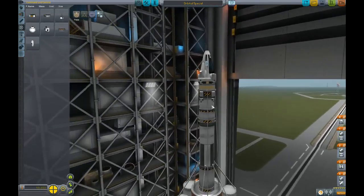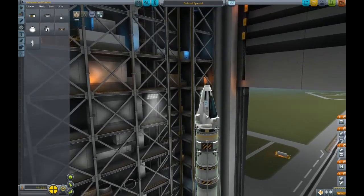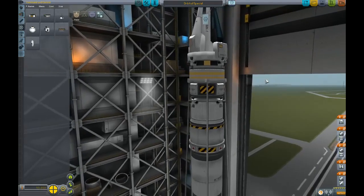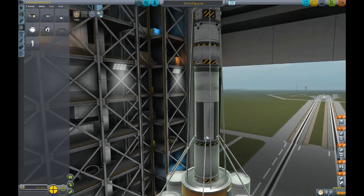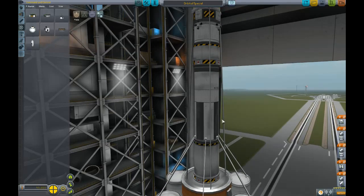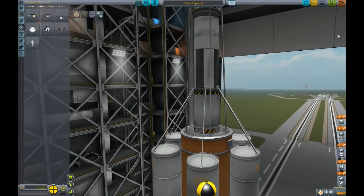Looks good. So we have a maneuvering stage and our basic orbital craft. It has a heat shield on the bottom along with parachutes, in the event that we can actually get it back to the planet. It has the orbital insertion stage - or the orbital maneuvering stage - which allows us to build orbits and do transfers. I know this ship will make it out to the moon. It'll even make it out to Minmus. And then we have the lift stage. I'm going to go ahead and save that, and we're going to launch.